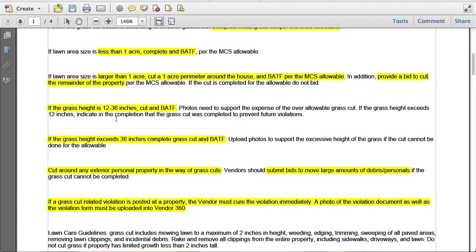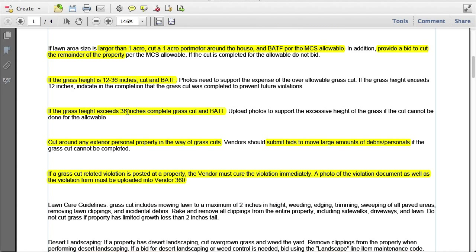If the grass is between 12 and 36 inches, we're going to cut and bid after the fact. If the grass exceeds 36 inches, we're going to cut and bid after the fact. If there's any debris or personal property, we're going to cut around it and also submit bids to move it. If a grass cut violation is posted at the property, we are going to do whatever it takes to submit a work order that cures that violation.